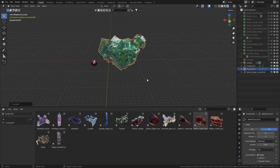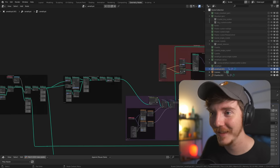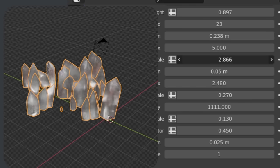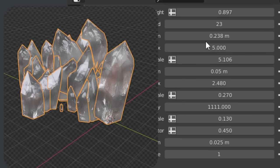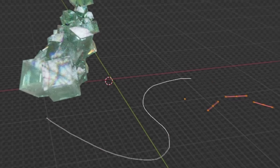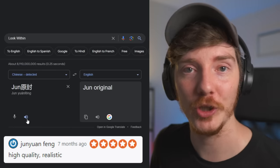I did the usual — opened up Blender, deleted the default, and loaded in the add-on. But I quickly realized I missed the most crucial part: this is geometry nodes based. It was literally right there on the product page — everything is procedural. That is so cool. You can change basically anything about the crystals with a few sliders. Then I found that you can even draw out the crystals. And even if the crystals weren't enough, the materials alone that come with it are pretty amazing.